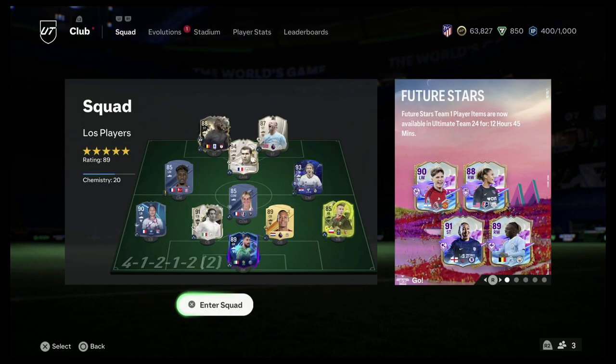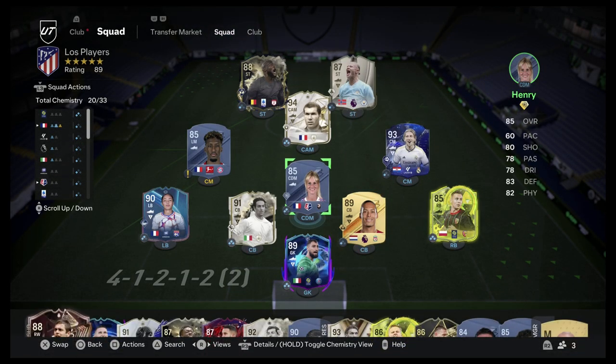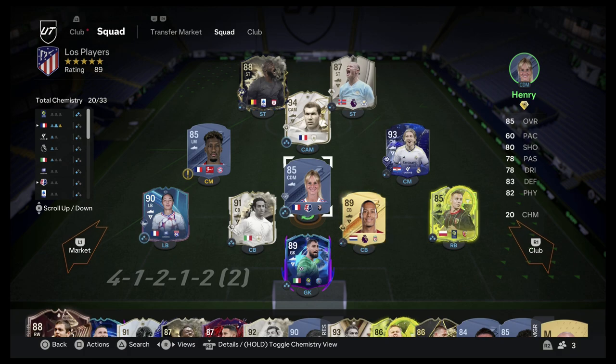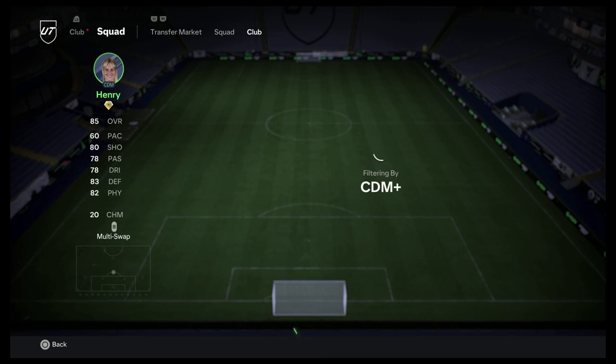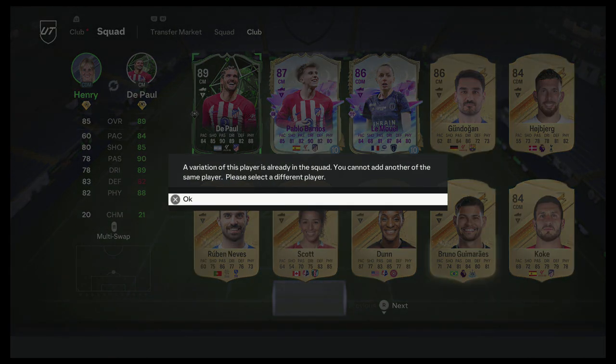Definitely need to make some upgrades here. So this is the center defensive middle that I currently had. I'm going to switch it out. There we go. Look at that - on the left there you can see the only thing that my other player, Henry B.T. Paul, was better in is defense by one point. Huge upgrade.